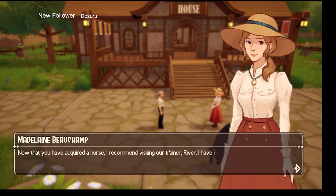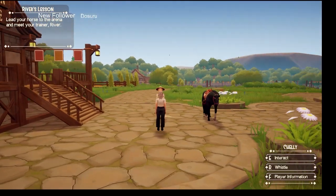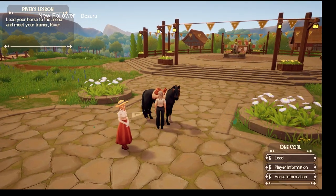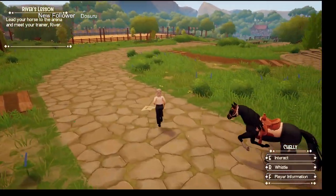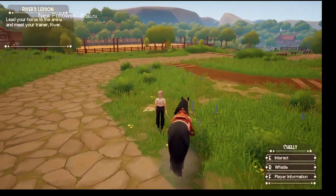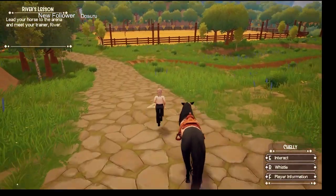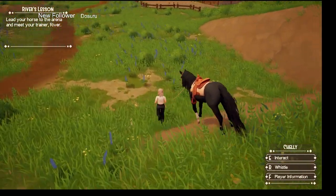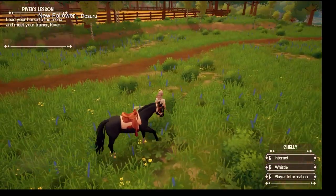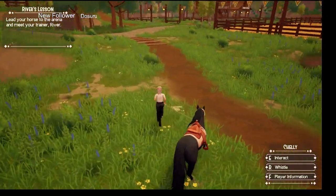We're going to see River — she's going to teach us how to ride because we apparently have absolutely no idea. Come on horsey! We're going to look for forageables on the way. Sometimes if they're looking like they're having an issue, just let them catch up. We are going to River, but sometimes right in here there's a forageable — sometimes not.